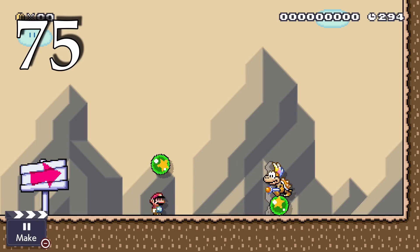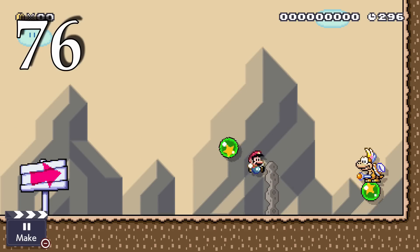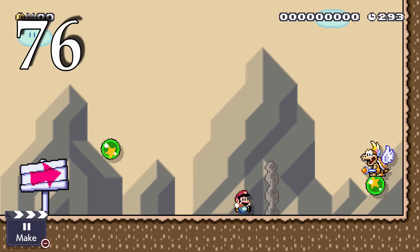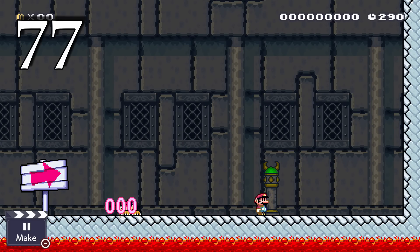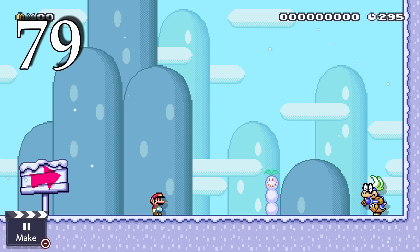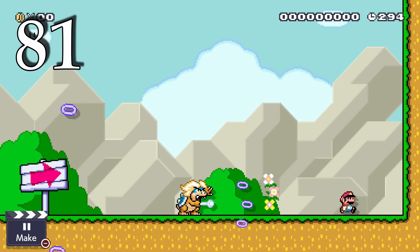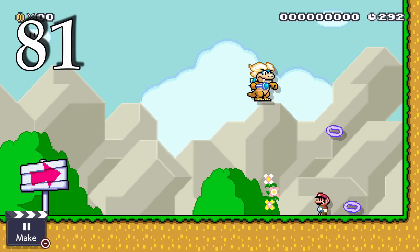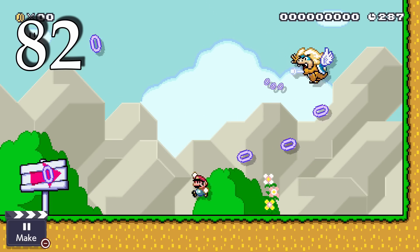Lemmy makes bouncing balls that bounce along the ground while he balances on another ball and rolls around; giving Lemmy wings causes him to bounce along the ground as well. Roy fires three magic rings then burrows into the ground before popping up elsewhere; giving Roy wings causes him to hover for a bit after he emerges. Iggy fires three rings then moves back and forth; giving Iggy wings causes him to hop back and forth instead. Ludwig fires three rings at different angles then jumps up high; giving Ludwig wings makes him hover and then shoot two more groups of three rings.